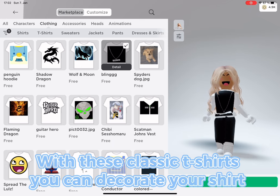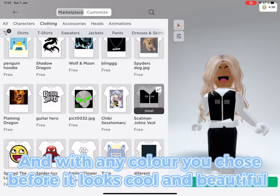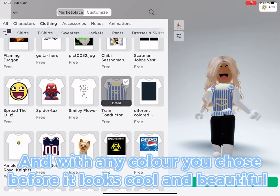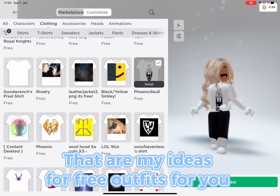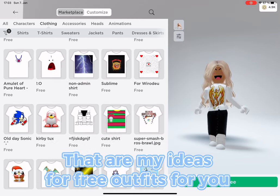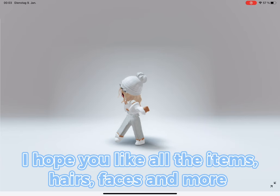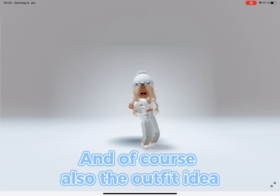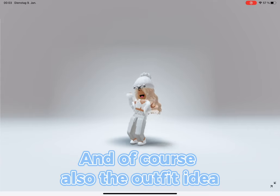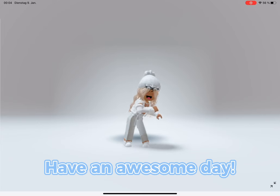With these classic t-shirts you can decorate your shirt, and with any color you chose before it looks cool and beautiful. There are also necklaces on the t-shirts. Those are my ideas for free outfits. I hope you liked all the items, hairs, faces, and outfit ideas. Don't forget to like and subscribe — have an awesome day, goodbye!